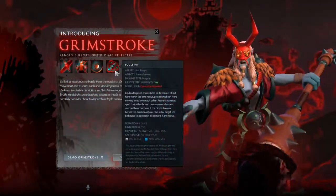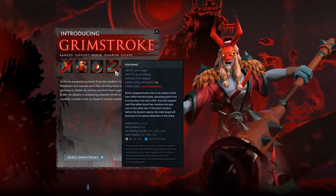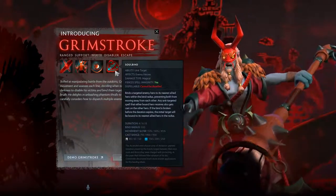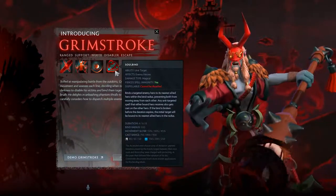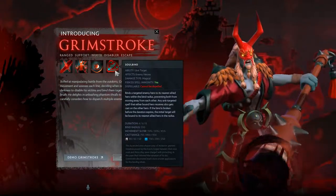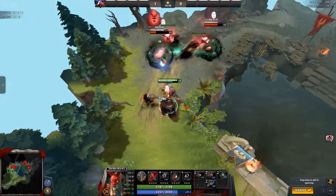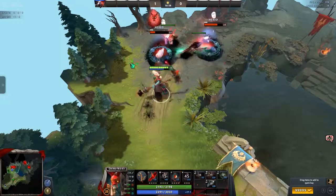And finally we have the ultimate. Soulbind can be used to bind an enemy hero to its closest allied hero in a 550 radius. Heroes that are bound together are slowed by up to 45% for 8 seconds at max level, and here's the kicker: any unit targeted spell cast on one of the two heroes is automatically cast on the other one. This includes item abilities.